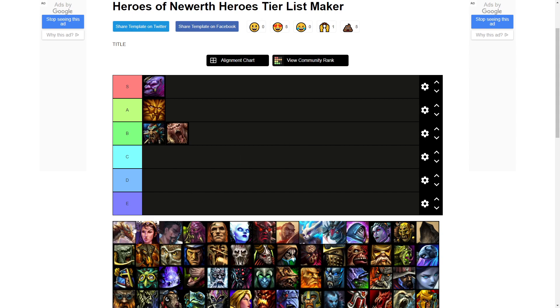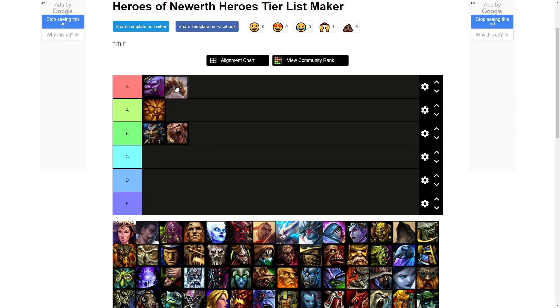Next on the tier list is going to be Draconis, and Draconis for me is an S tier jungle hero. He is probably one of the fastest farming junglers, if not the fastest farming jungler. He can take triple stacks as early as level two and can get level 6 around 3:30 with a perfect jungle rotation, which is one of the fastest level sixes. Similar to Tempest, Wild Soul, and Solstice, he can be level 10 at eight minutes very easily. Draconis scales very well, but he does lots of AOE damage and primarily physical damage, which generally scales better into the game than magic damage.